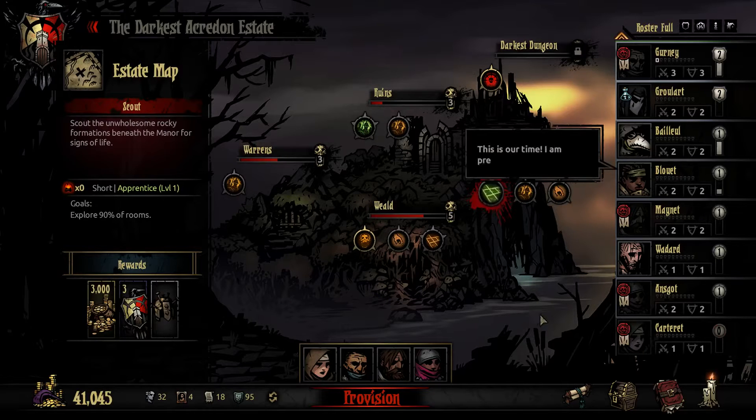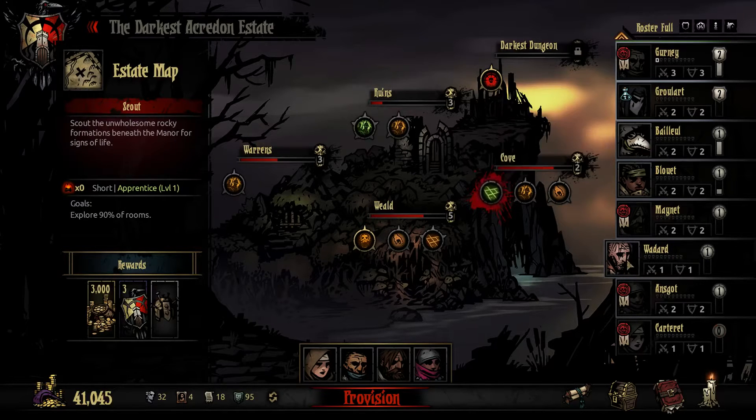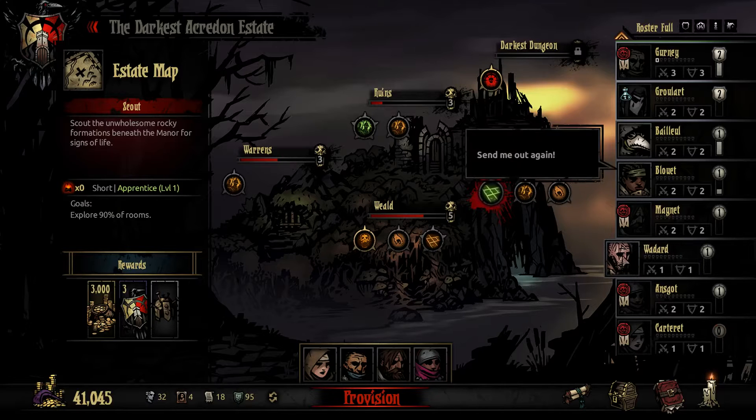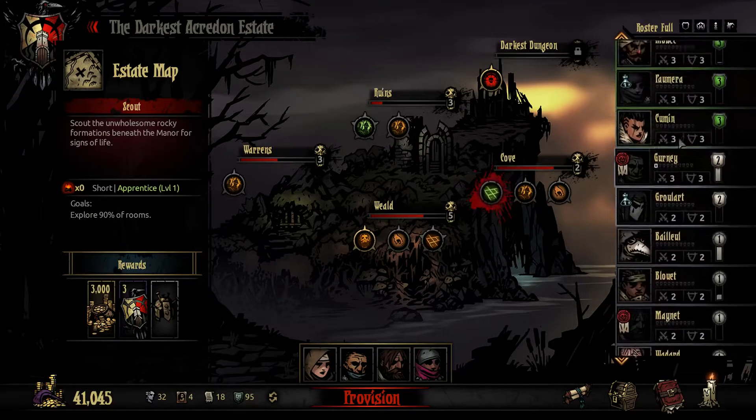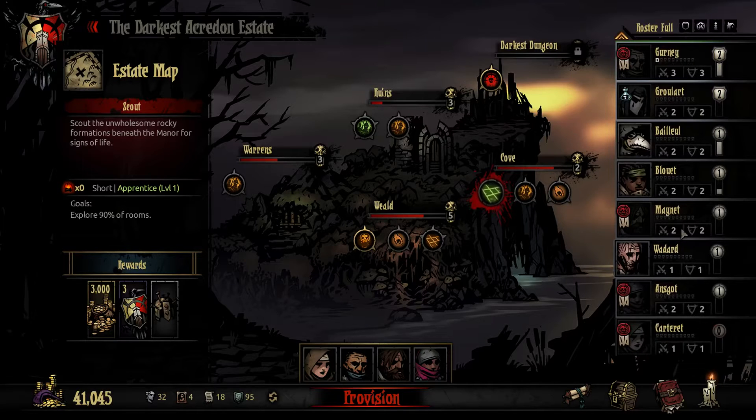I was considering the Abomination for quite a while, but then I realized we would have to go without the Vestal — that's something we can't afford. And it will be hard to get the Abomination to level 3; we'll have to do some runs without healers. Because if we want a healer with an Abomination, we would have to get an Occultist and dismiss more heroes. The more heroes we get to level 3, the more difficult it will be to get a decent apprentice group. Hopefully it's gonna work today.